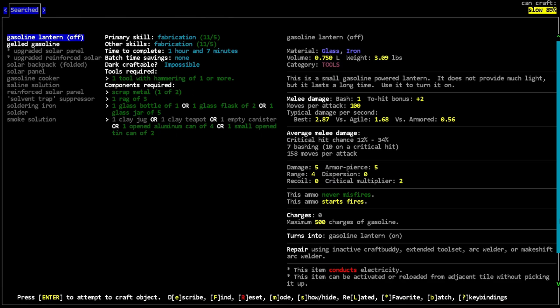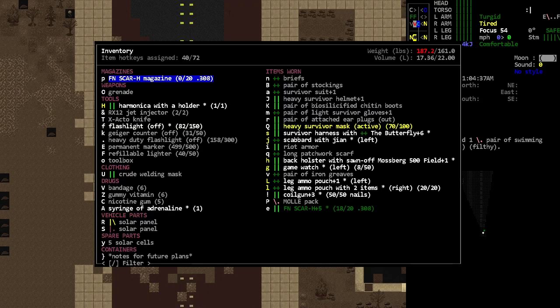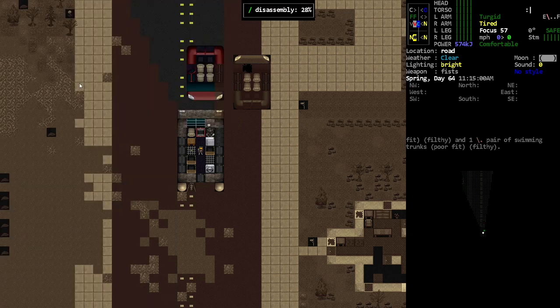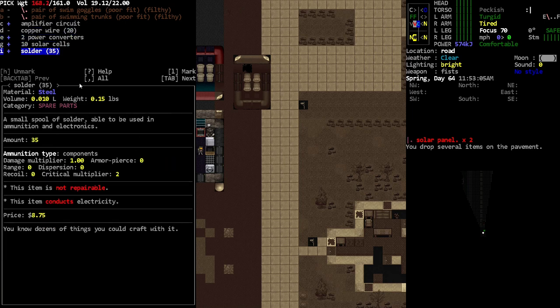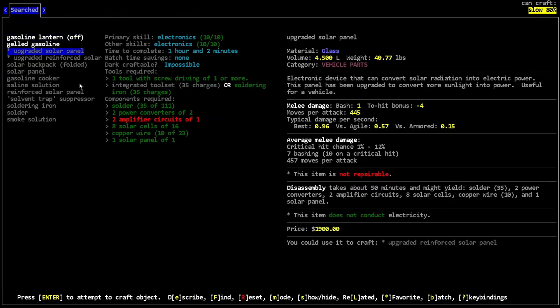Let me show you the solar panel situation. Right now we have the panel but we don't have power converters or amplifier circuits — we don't even have enough solar cells to make one. These things also can't be repaired anymore, so you can't just solder them back together. You actually do have to take them apart and use the busted-up one to repair the fixed one. So let's go ahead and assemble one — the game kind of forces you to.